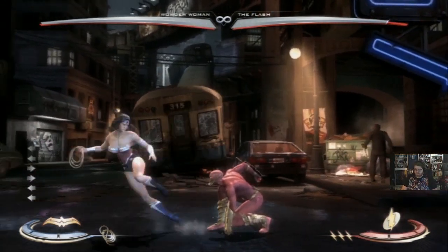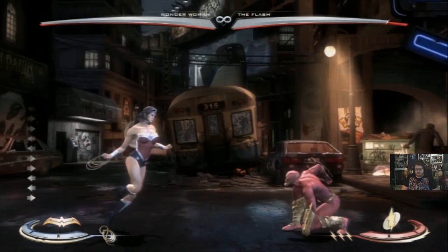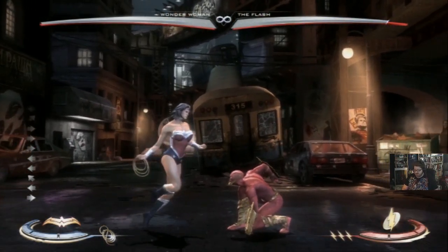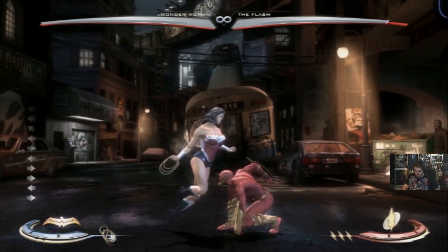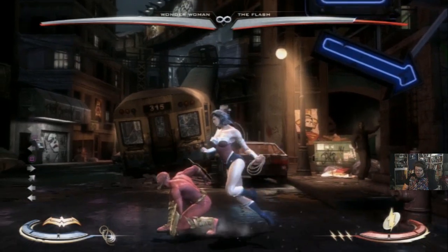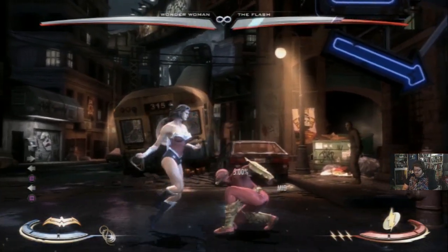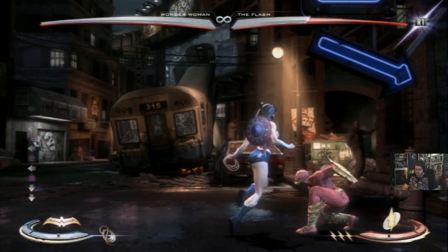First, let's talk about her normals and her strings. I'm going to combine them since one really leads into the other. I'm not going to address every single normal, just the ones I think are really important. You have her back one - this is great because it's a mid. It's not the fastest attack, not as fast as her standing one, but it can't be ducked. It gives you plus four on block, which is awesome because you can confirm whether they're blocking or not.